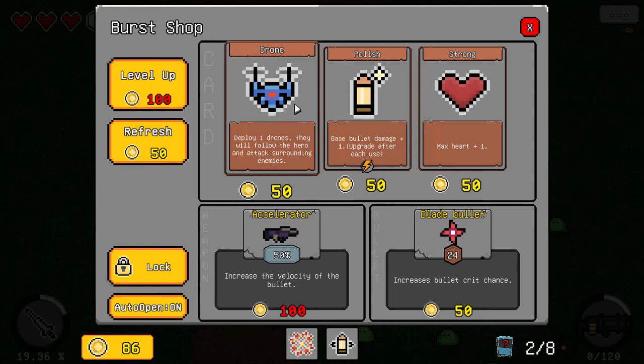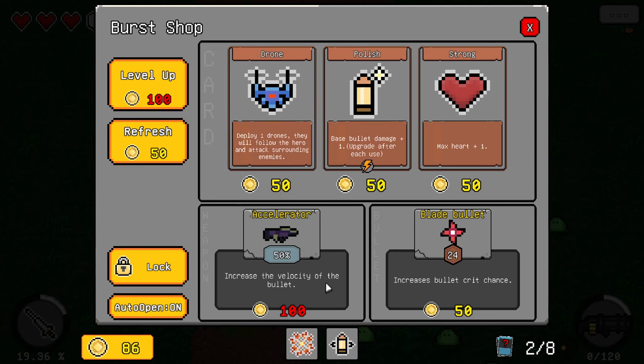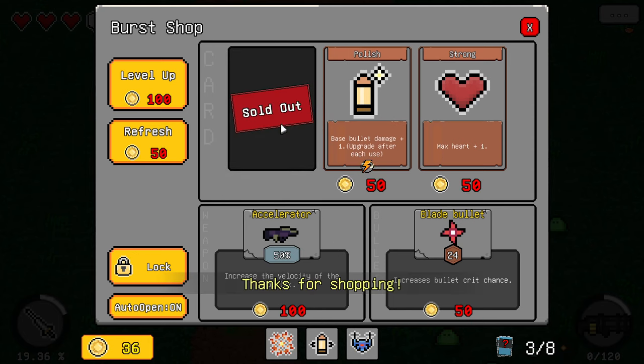Oh — when I'm reloading! So the gatling gun needs to be reloaded by using the knight's lance. I get it now. Deploy drones — that seems pretty interesting. Accelerator, which increases bullet fly speed. I don't have a whole lot of money. Let's go for the drone.